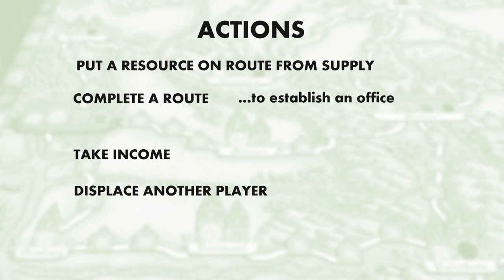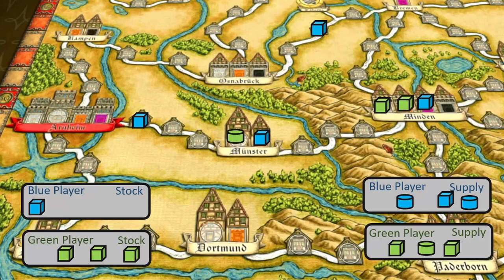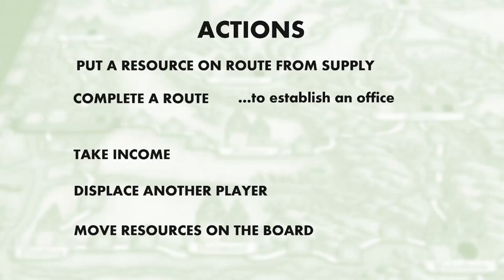There's one more action you can do. I've already said that placing a resource from your supply onto a route is an action. Another possible action is to move two resources that are already on the board. So those are the possible actions in Hansa Teutonica, and remember you have two actions to spend on your turn.